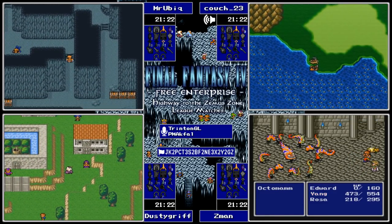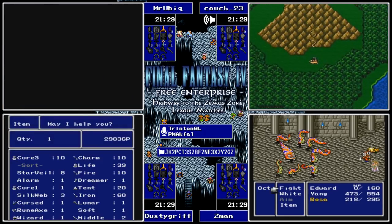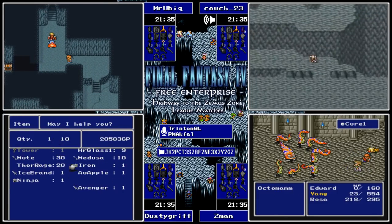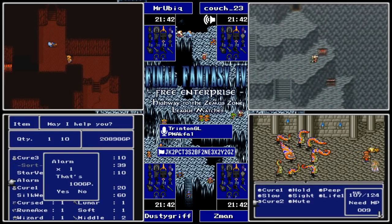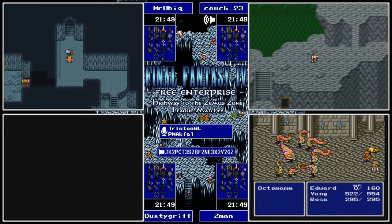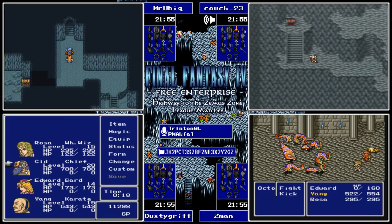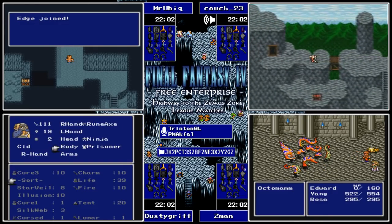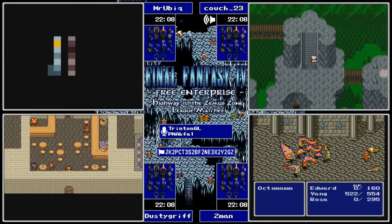Especially somewhere like Mount Ordeals where you've got two boss fights you don't want to have to go back to the first fight. It looks like Couch is going to go for Ordeals - I figured he would go to Baron. He's going to check out the top of the mountain. In canon order you normally do this first. And Ubic has found Edge - that's going to be a very welcome sight.